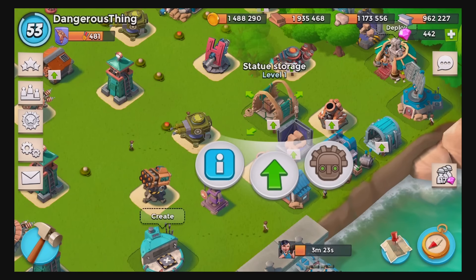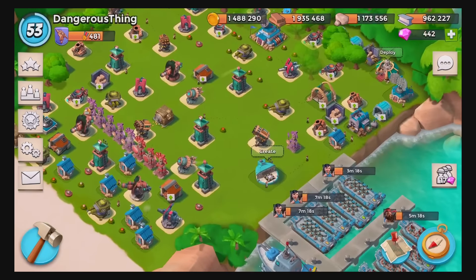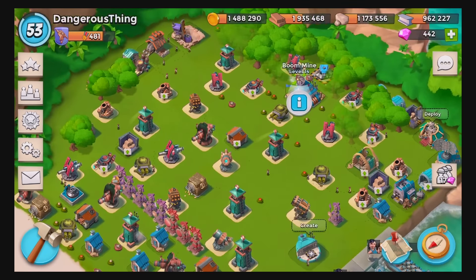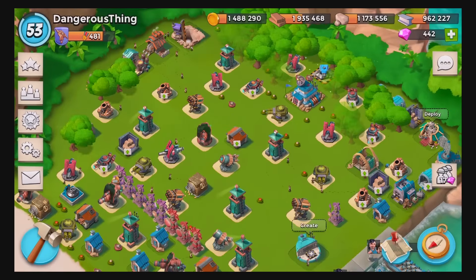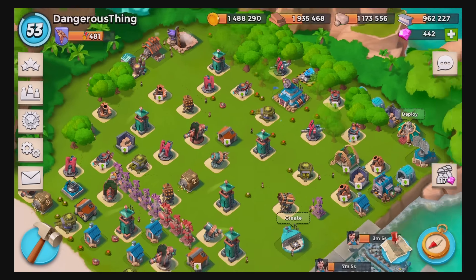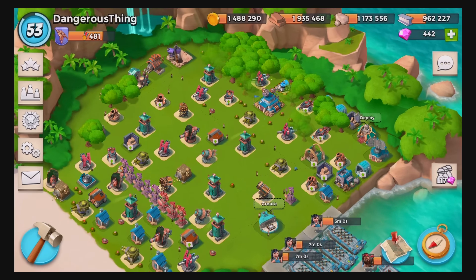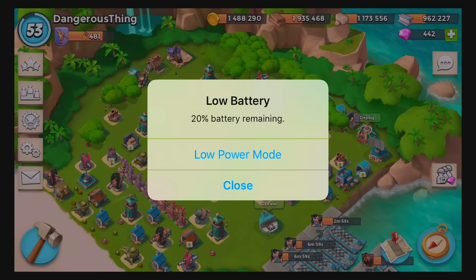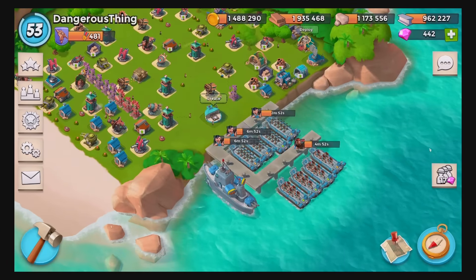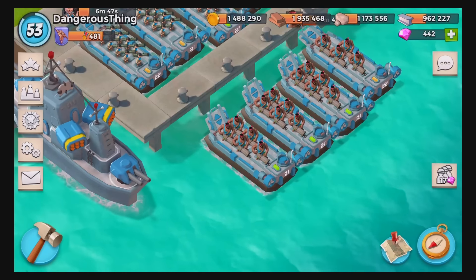I want to keep upgrading my landing crafts, which means I'm about 1,800 diamonds short, so I'm going to do a bit more raiding. I could also upgrade my statue storage, which could be pretty useful, but I'm going to stick to the original plan — push my landing craft upgrades and then the HQ upgrade, getting to the next level. Once again thank you for checking in and watching my mid-level Boom Beach gameplay. I'll see you guys in the next episode, by which point hopefully I'll have another landing craft at level 18. Until then, VT is out.